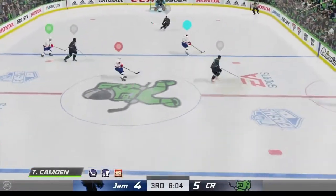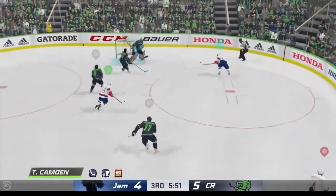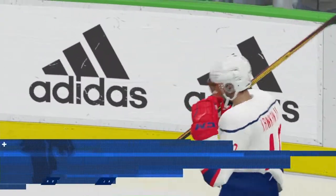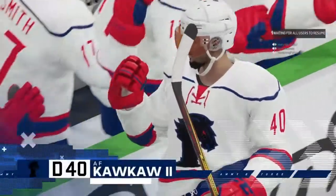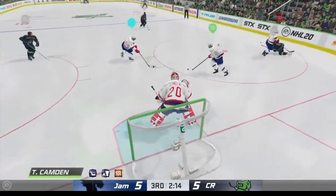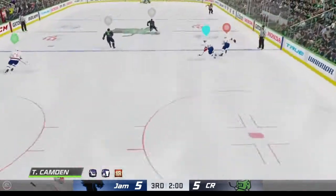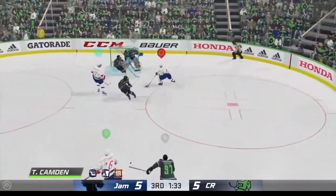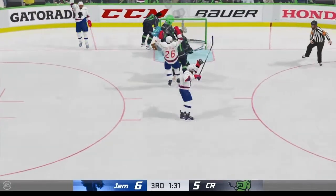Slides the puck across to Rem Jankse — shoots it, he scores! We're all tied up late here in the third. Well, you can never quit. Johnson's got it against the boards — he got all of that hit. Up the neutral zone now, they've got the defense outnumbered, wrist shot from the slot — he scores! They take the lead.